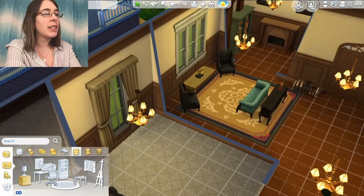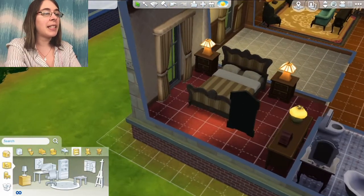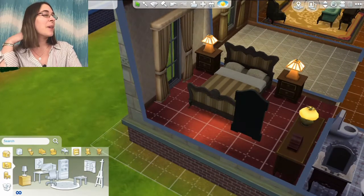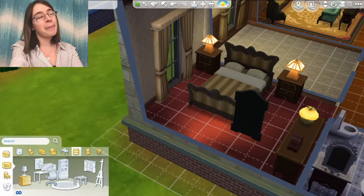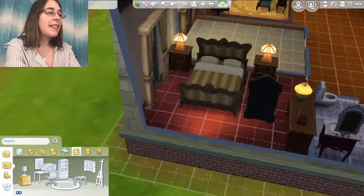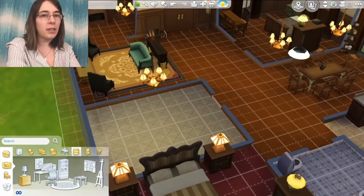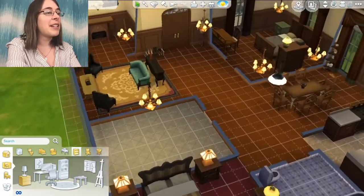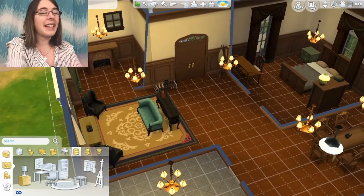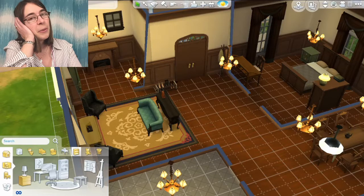And then we have the master bedroom — this is the only room I have carpet. We are allowed to have carpet now. I do have some rugs over here in the living room, but I wanted to have carpet in here because it's like the first thing we're putting carpet in, with our brand new house, their brand new bedroom. So they have a nice big bed and I think it looks nice. It's a little bit dark but that's okay — we do have a lot of lamps, and we are allowed lamps. I do have the chandeliers kind of everywhere. I like a lot of lighting in my house, so we're going to leave it.